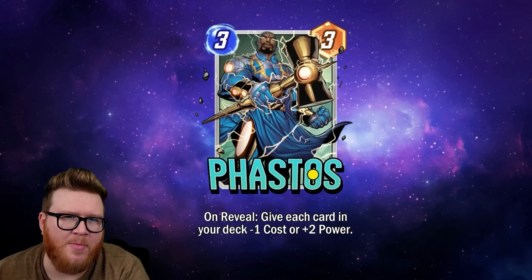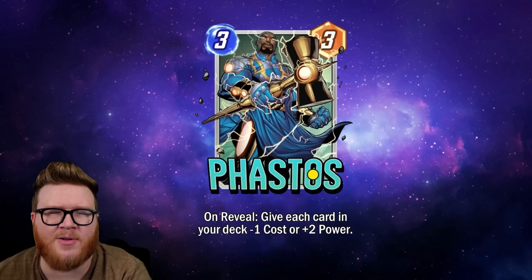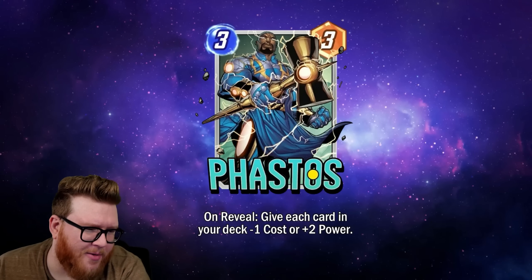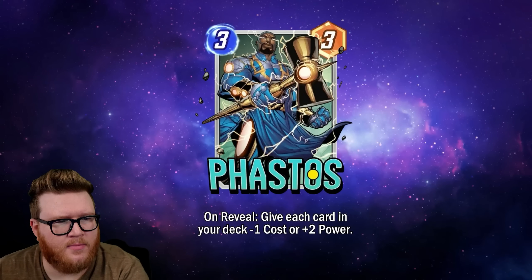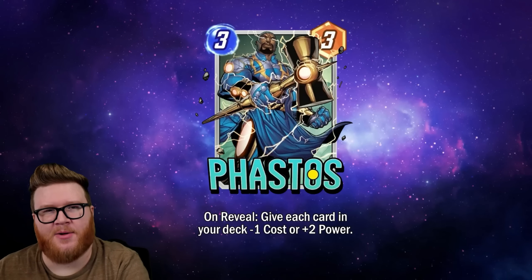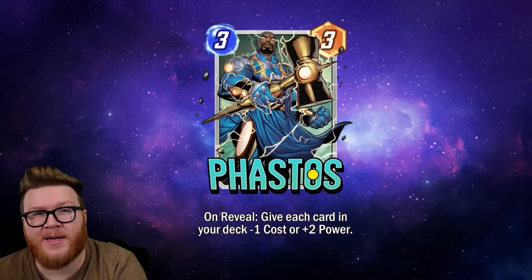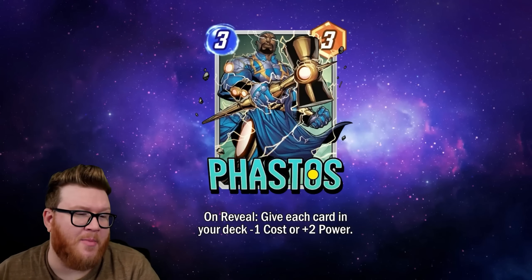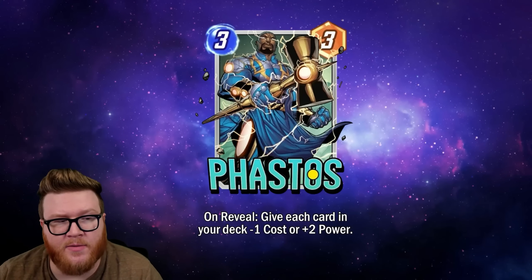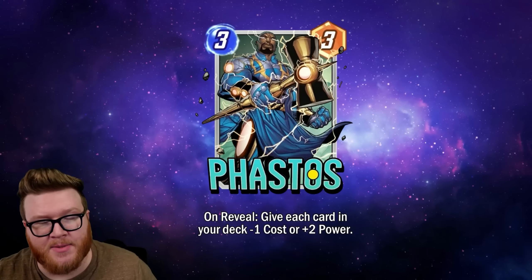But that's a little bit unfair because cost discounts can obviously be more beneficial as surprise value later — having your opponent deal with unexpected values. Does your card now cost two instead of three? Does that create an opportunity? Is there a Shang-Chi that now costs two so you can play it alongside a Silver Surfer? There are interesting little things. But also, you're not always going to be playing the cards you draw after Fastos — sometimes they just won't fit into your curve.